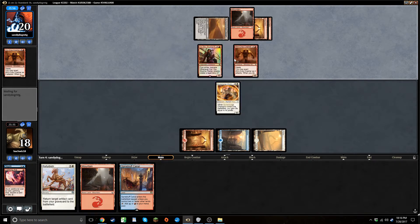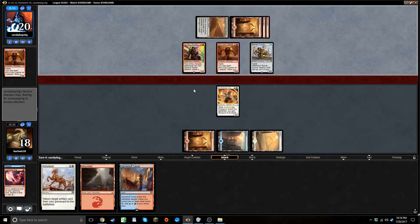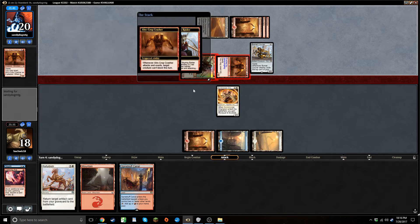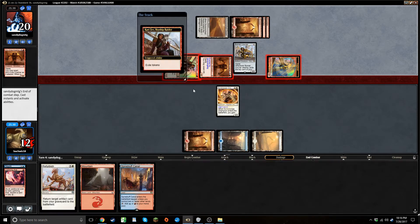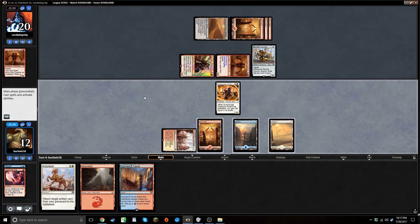Incendiary flow is the worst case scenario. I'm going to take some damage here but at least he has to use the exert on Crasher. He's not sending with Courier — that's strange, might have been a misclick. That's not ideal, but at least it's a white source.